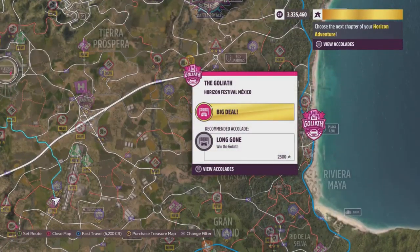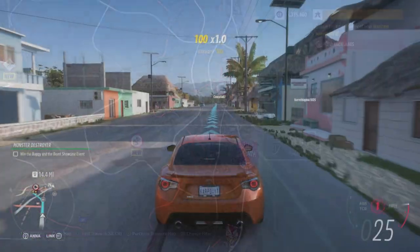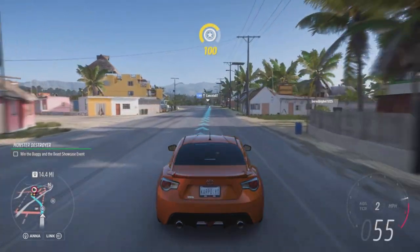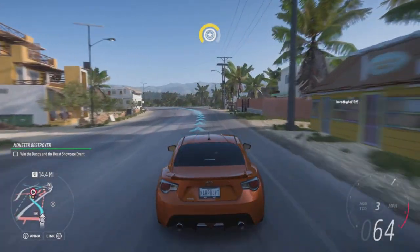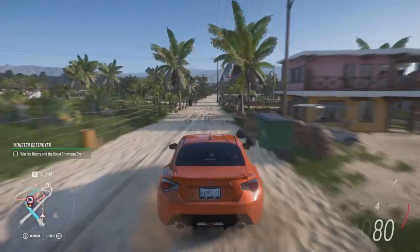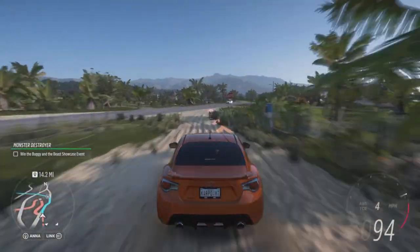The spot where the mural is located is right over here by the Goliath Horizon Festival. We're going to basically spawn in over here, fast travel, and follow the direction I'm going. We are headed to a nice yellow building — a nice apartment — and we're just going to make a right once we get over here and snap that pic.